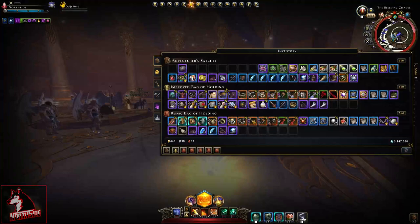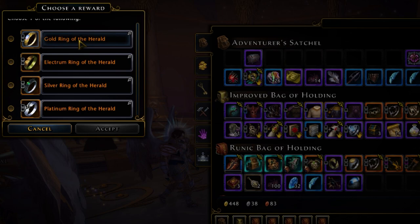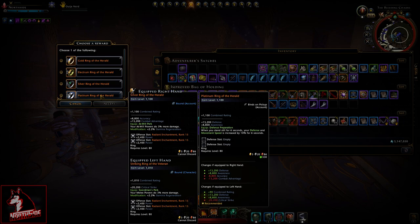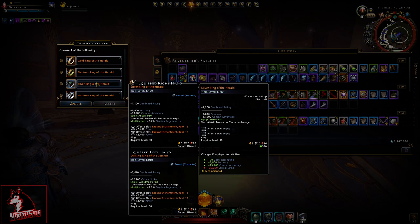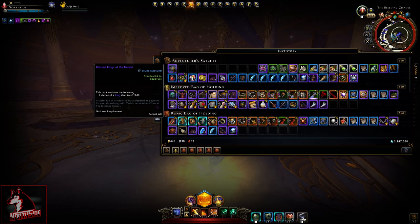Moving forward, let's check out this box. I already showed you this one because I'm actually using the silver ring of the herald. I have striking ring of the veteran — I'm not sure I can swap it for anything except the electric one, or maybe the gold ring. With the gold ring I'd go over on armor penetration, so other than that I don't see the point. They won't stack anyway.